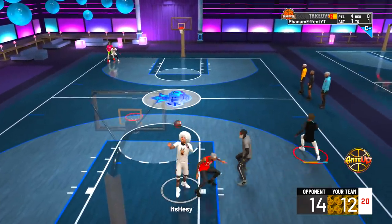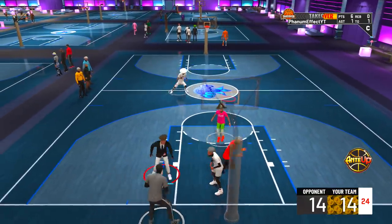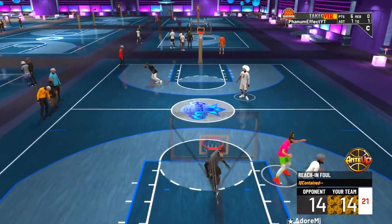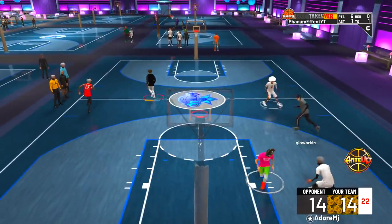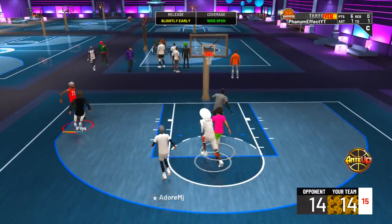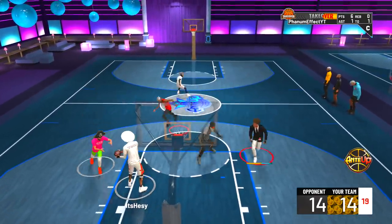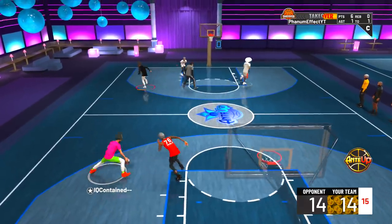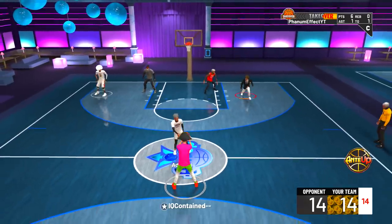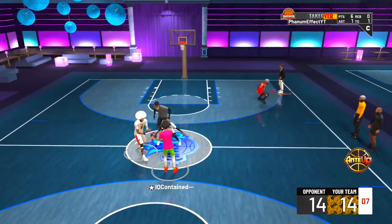14 to 12. Adore MJ beats IQ right there — I come up at 27% covered. The person sitting in the corner definitely has a role. I thought he had a wide open shot so I came up to pick up — I'd rather him shoot than the play making shot creator. You see me on the fast break dunking it. IQ gets the foul and it's 14 to 14. We've got the momentum, just need one stop.